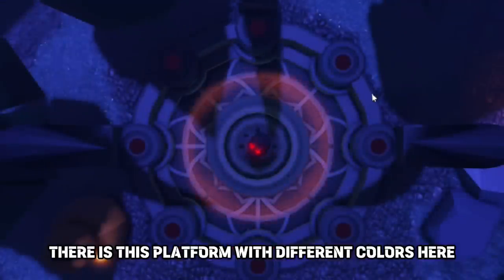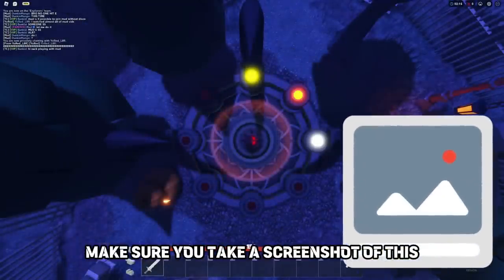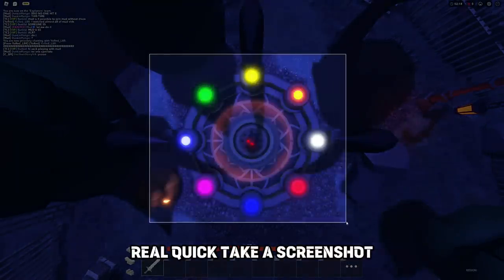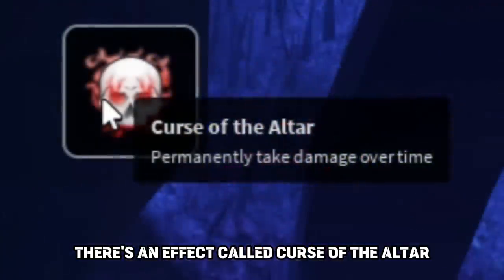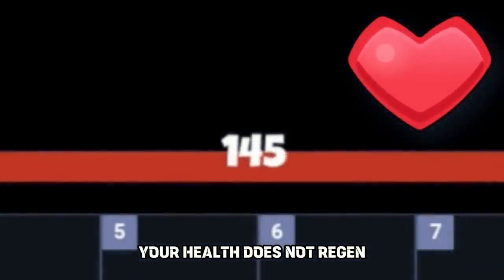There is a platform of different colors here — there will be a color combination. Make sure you take a screenshot of this because you can't go back to it later in the game. Take a screenshot; it's a lot easier. There's an effect called Curse of the Altar — in the graveyard, your health does not regen. Be careful taking damage. Keep in mind, you are locked in first person.